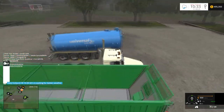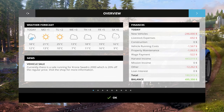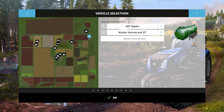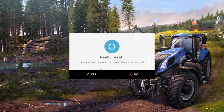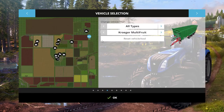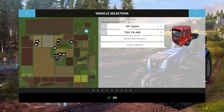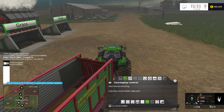I forgot my trailer here - we should have that delivered. I didn't actually need it - I didn't think the forge wagon would hold the silage, but it did. We'll just reset everything. Grab the water truck.